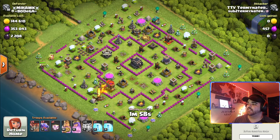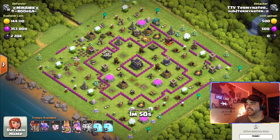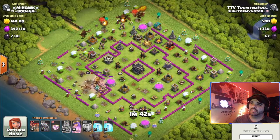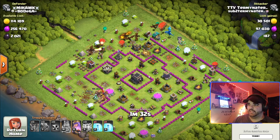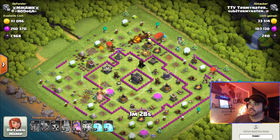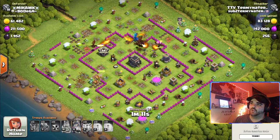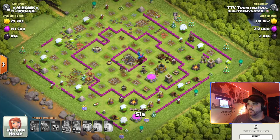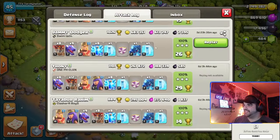Once you get better at attacking you can try picking off some defenses with balloons and maybe a dragon. I used the Earthquake Boots in this attack and pushed this side to take out the remaining air defenses. I ended up getting the triple using my freeze spell on the Scattershot and air defense. Guys, that's pretty much it — most straightforward Town Hall 9 attack, and as you can see I'm tripling every base with this strategy.